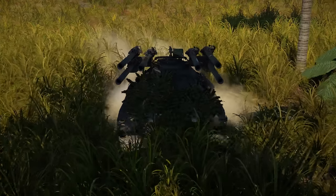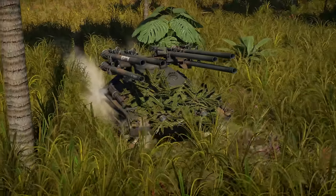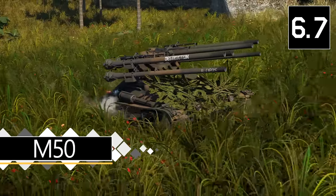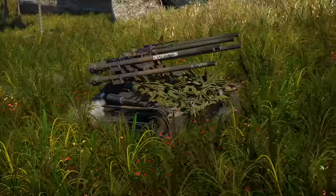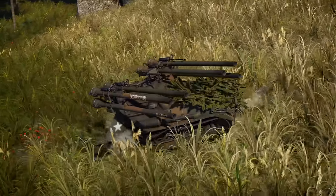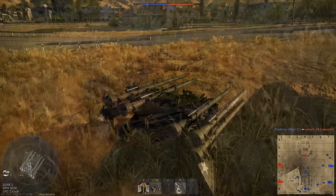So, first off today, we have one of the strangest looking ground vehicles — the M50 Ontos, which loosely translates to 'thing' in Greek, which is quite apt as there's nothing really in the game that looks quite like this thing. It's visually pretty unique, and functionally quite unique too.